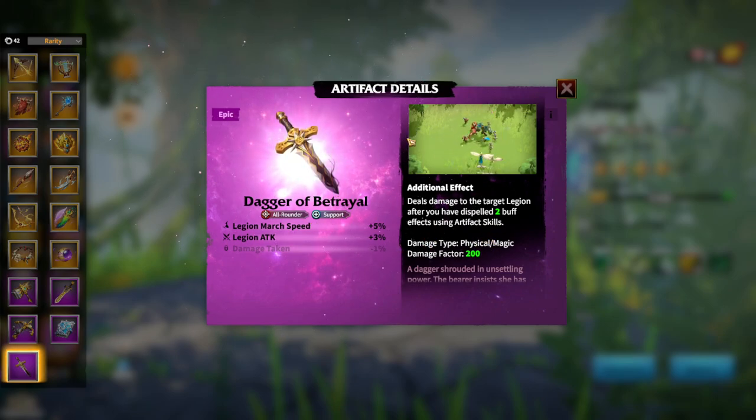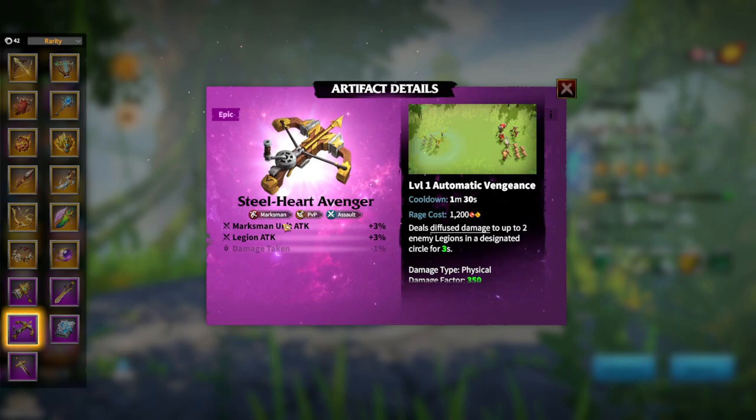We have not had something like this before. Whenever there is something new in the game I'm always excited, because I'm trying my best to soak up as much fun out of the game as possible. The next artifact is the Steelheart Avenger — a marksman PvP assault artifact.